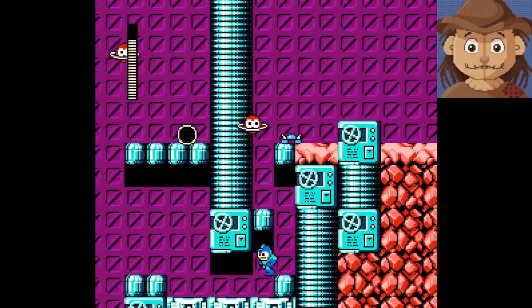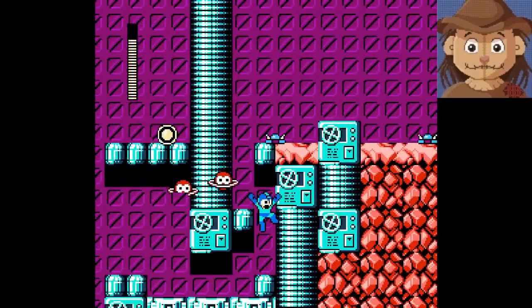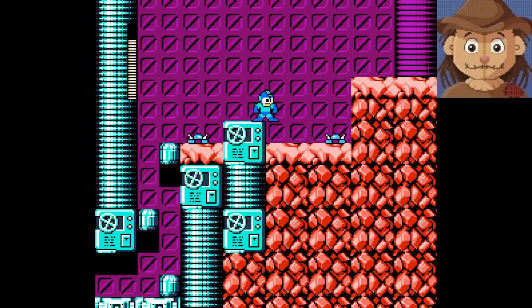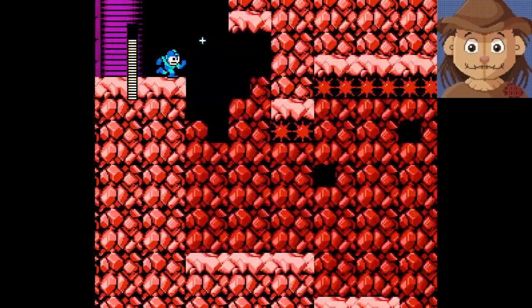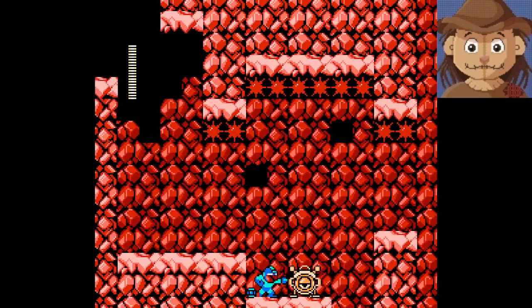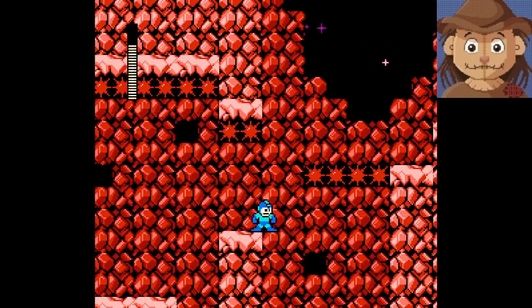I was gonna keep moving forward there but the placement of that guy was not great for me. I wonder what kind of enemies those are supposed to be — they could be the shrimp from Bubble Man's stage. Oh yeah, I didn't really notice that before, but in the last area the gravity was more normal. I'm gonna have to just take a hit here and jump down. Oh, those are spikes — I barely saw those.